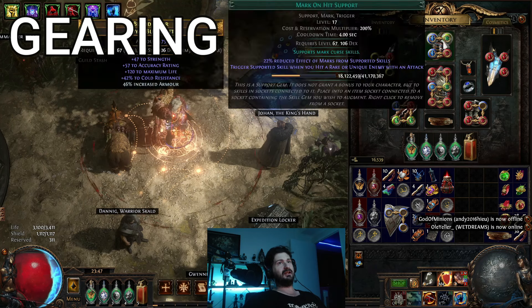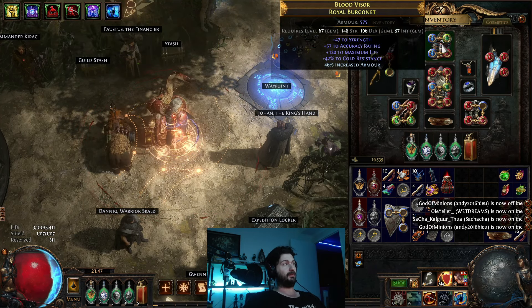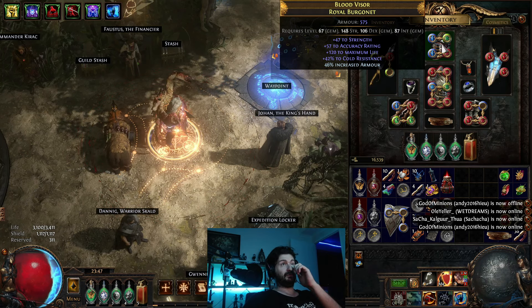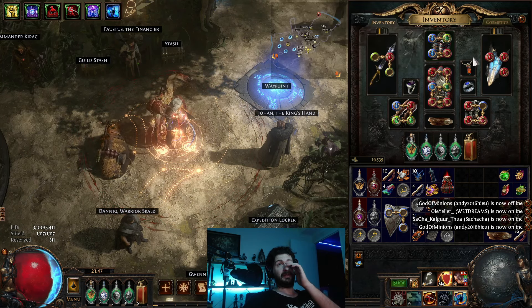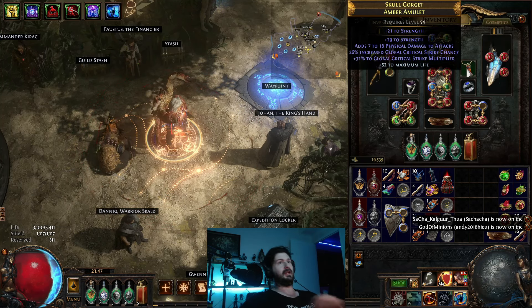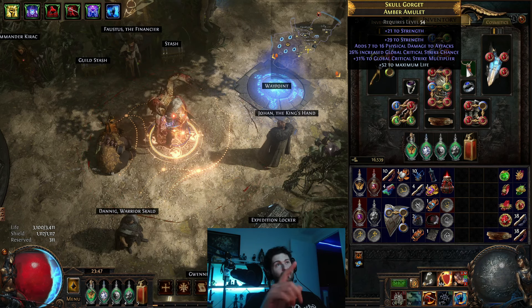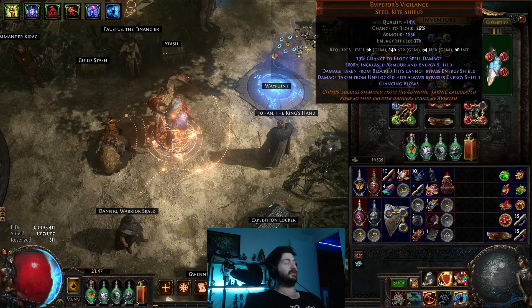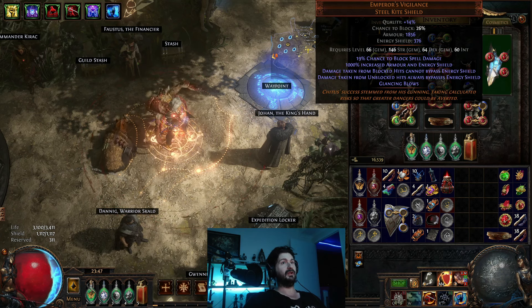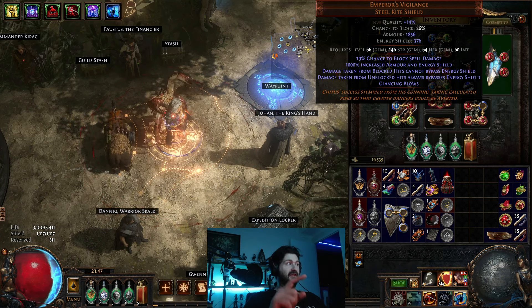Okay, first thing is gear. Basically I capped out my resistances, and definitely using shipping has been really useful. Amulet — I've got a lot of health, resistances, and armor on my helm. I managed to ship in an amulet with crit multi enchants, so I've re-switched to crit multi enchants in my build. And then more health and more damage. Emperor's Vigilance — obviously this is the best shield.